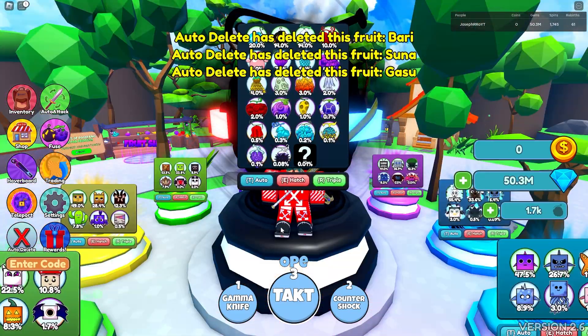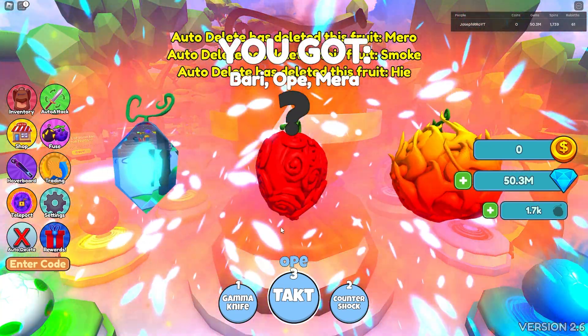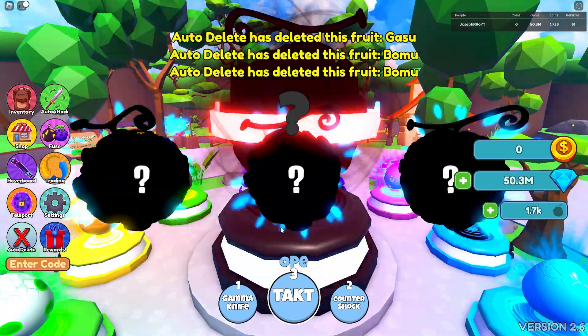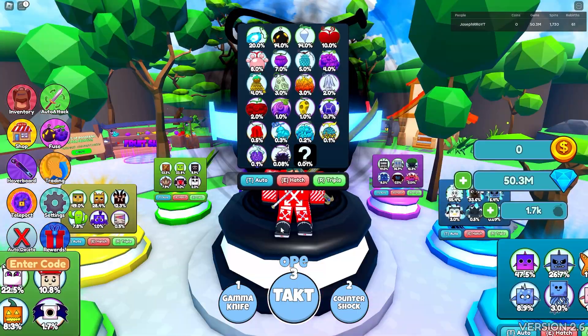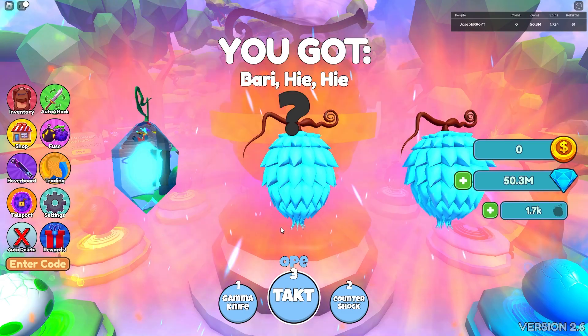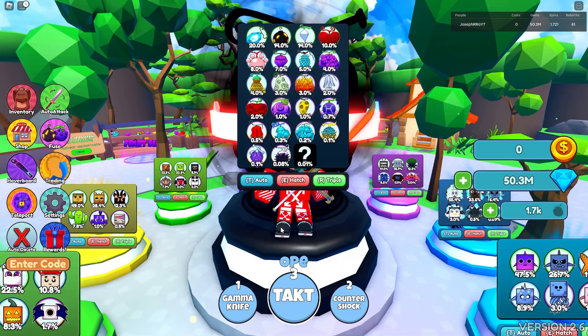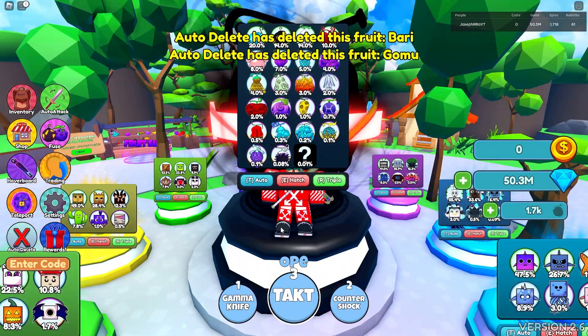I'd also like to get the Gura, you know, a few of the Gura fruits and Goro. I don't know if we are worthy enough to get it — a lot of pulls are weak. I'm currently using Op because it has decent area with two skills. Oh, we got Goro — nice!